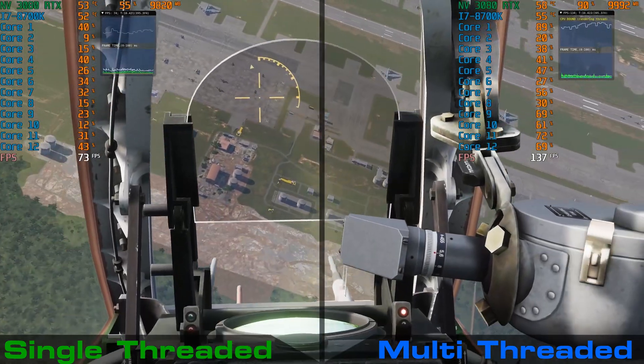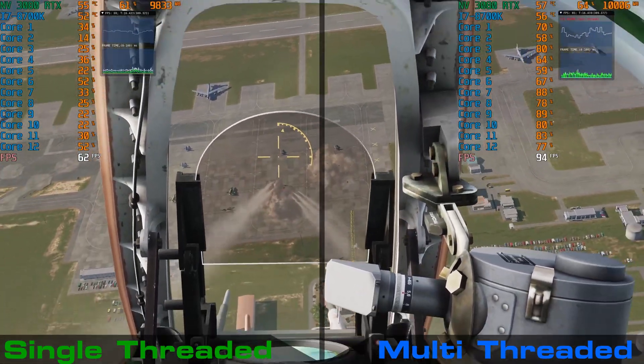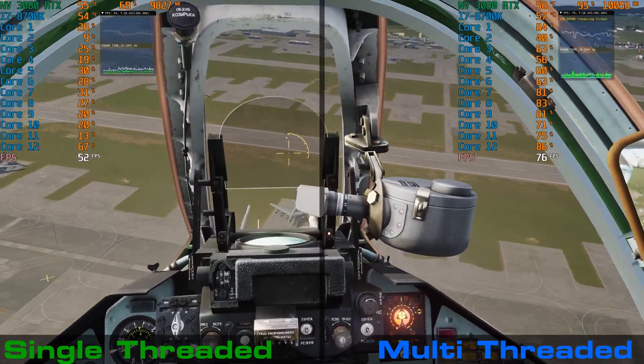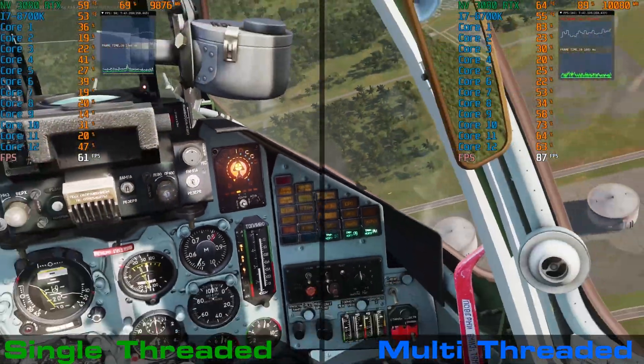Finally, we have a quick action setup around an air base with a number of static aircraft, active aircraft, anti-air systems and tanks in motion. We're frequently seeing the FPS almost double under multithreading, which is a huge achievement showing just how badly DCS has been bogged down by its single-thread mode. As the battle progresses and units die off, the benefits lessened.